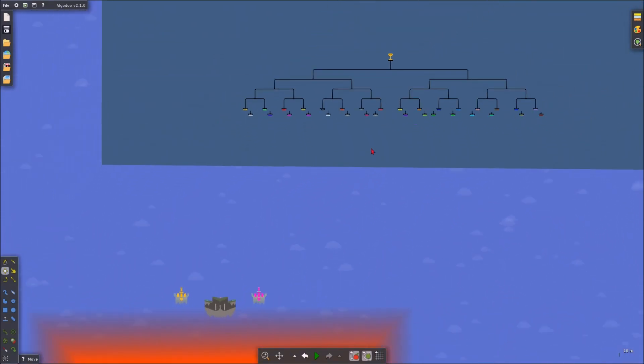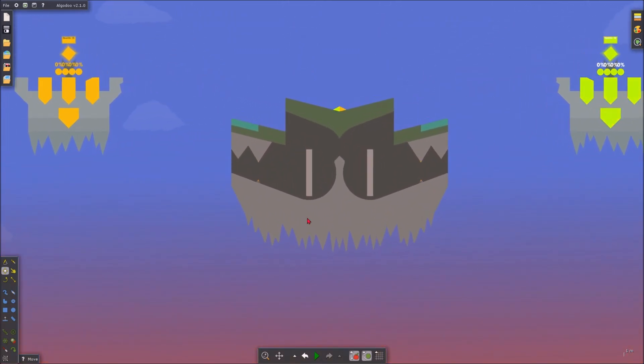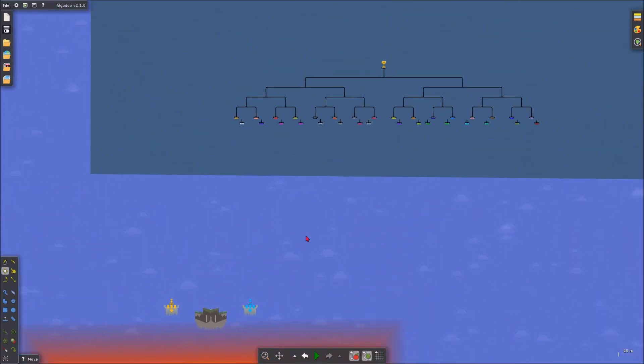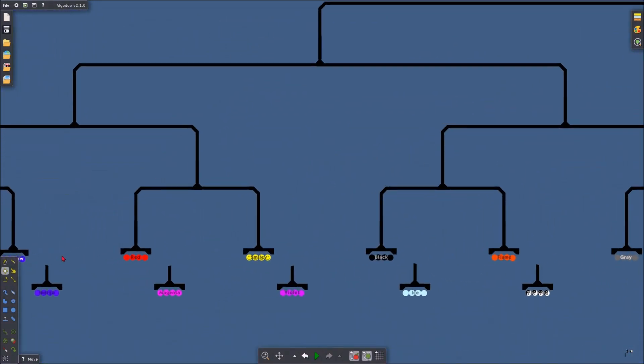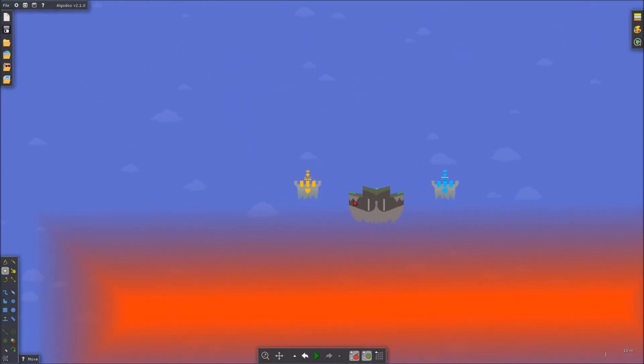We can take a quick look at everything in the scene. We've got this giant block here, we've got the three islands that I designed yesterday, we've got the actual bracket up here, and you can see the first round is gold versus rainbow, which is what I'm setting up right now.